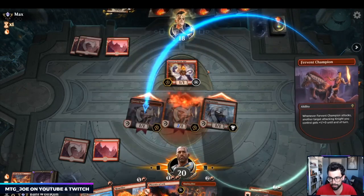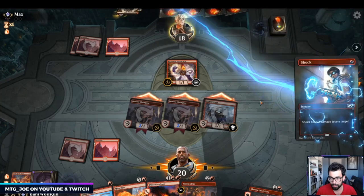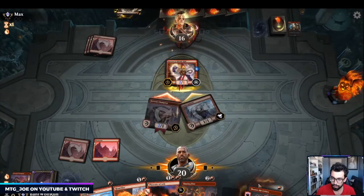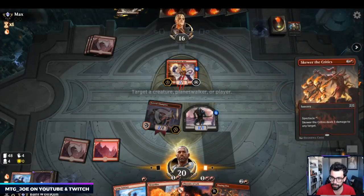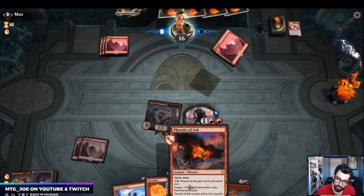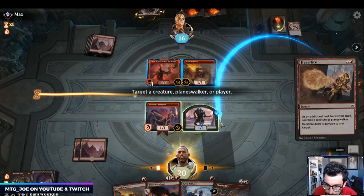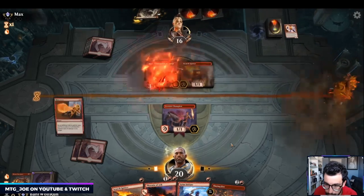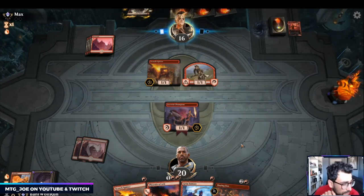These pump up each other, and the nice thing is with first strike we're gonna get in the damage anyway even if they have a Shock. They do have Shock — they should have done that before. So we get the amassed token, and since this is going away this turn we'll Skewer to take it off the battlefield. I think we blow up the Annex here, just keeping it off the board.